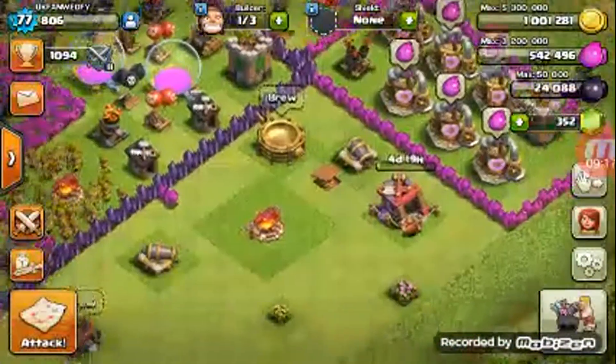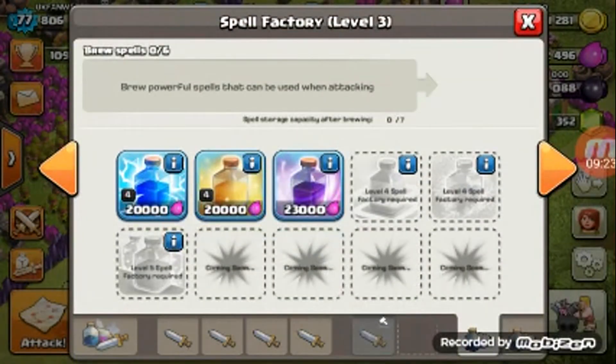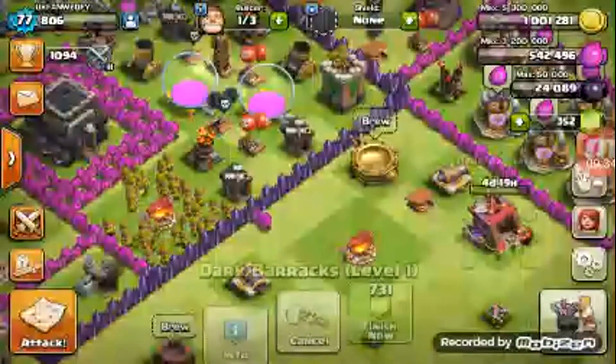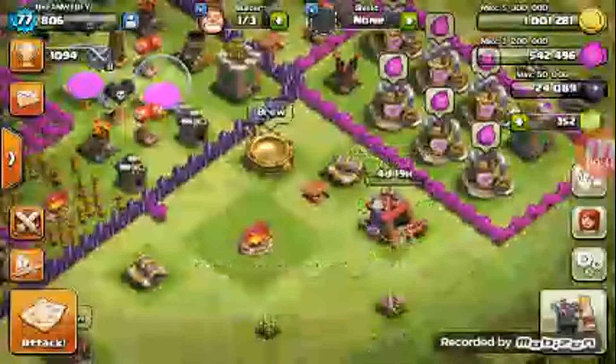I think that's pretty much everything. Oh yeah, and I got a level 3 spell factory. I got a level 4 lightning spell, level 4 healing spell, and a level 1 rage spell. Oh, and you cannot forget about the dark barracks — I got a level 1 minion and I'm upgrading it to level 2 so I can get some hog riders. Figured that'd be pretty cool.